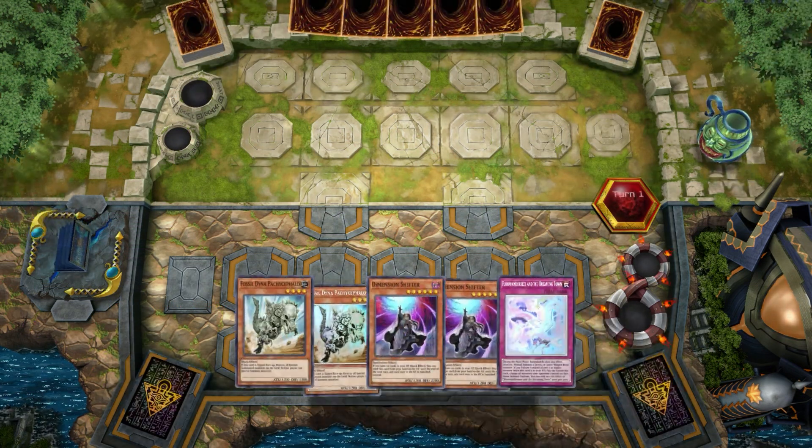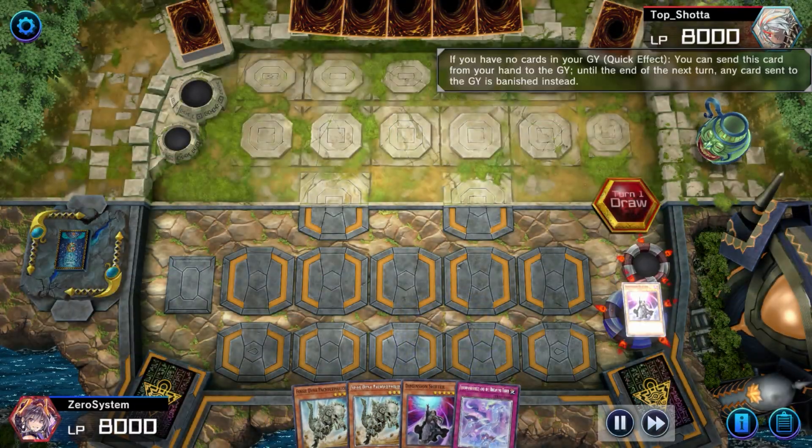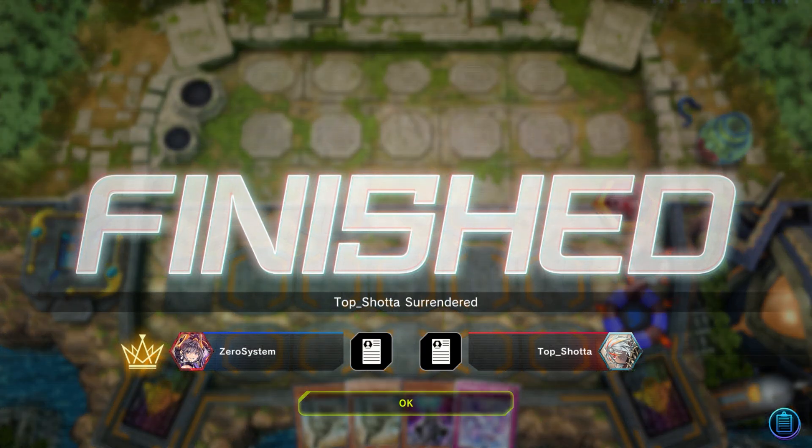One of the good reasons to play Flounderess is because while you might brick like this sometimes, you might just get lucky. Shifter in the draw phase is enough to make some people just scoop it up. And like that, we extended our win streak.